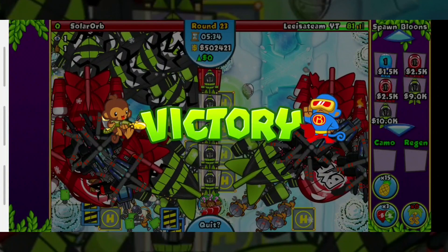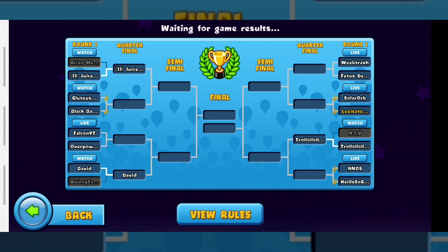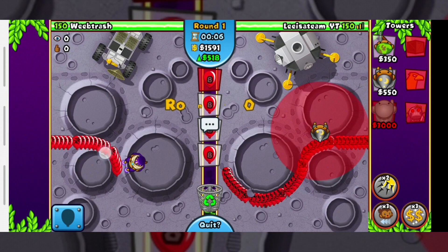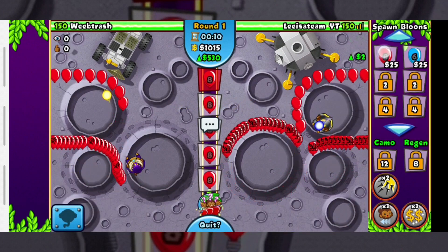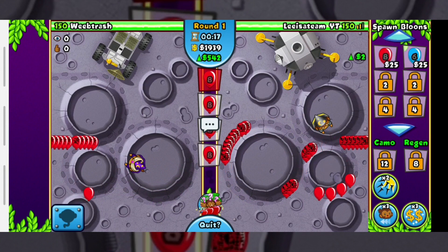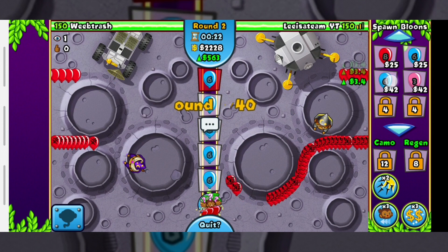I won! I thought he was gonna win because he started sending those bloons earlier than I did, so I was kind of nervous. Getting my wizard ready — not sure which spot I should put my wizard at. This is a decent spot I guess. We also have Eco Amplifiers, so I don't really need it now. Maybe I'll wait until I have more eco before I use my Eco Amplifiers.